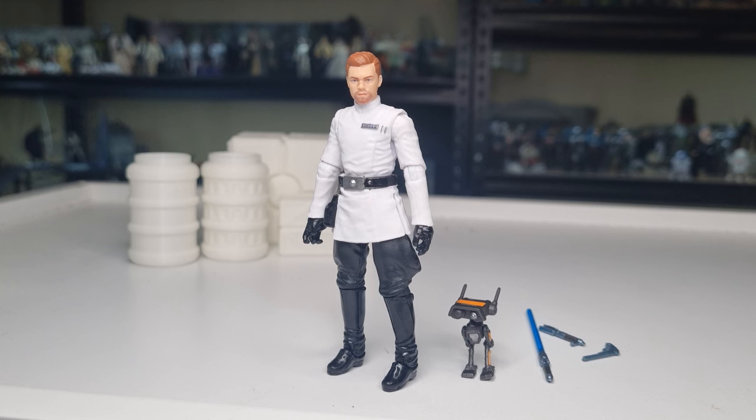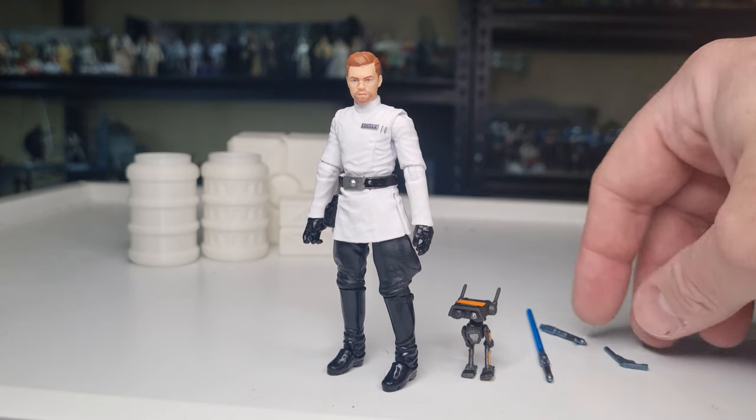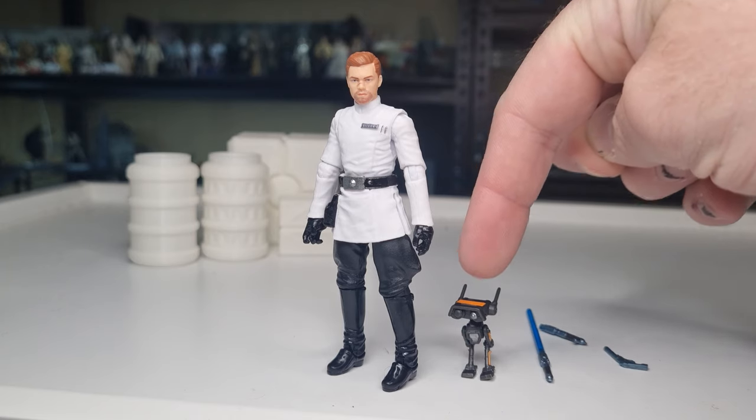Here we have Cal Kestis in his Imperial officer disguise, along with his friend BD-1, who is also disguised with a different paint job this time. This is cool, this is really really good. Accessory-wise — I'm not counting BD-1 as an accessory, he is a friend, he is a buddy, he is not just a little droid.